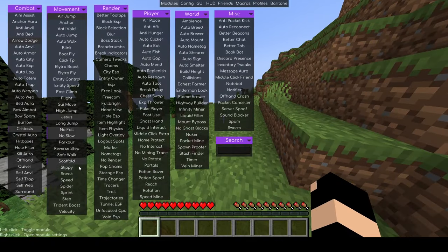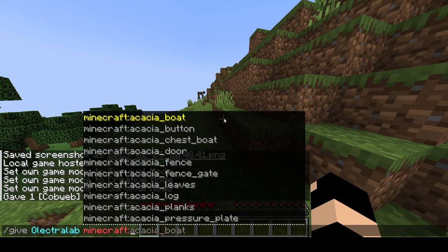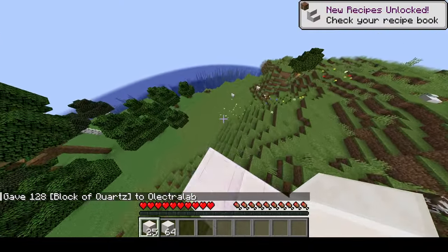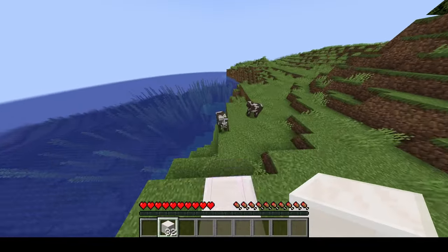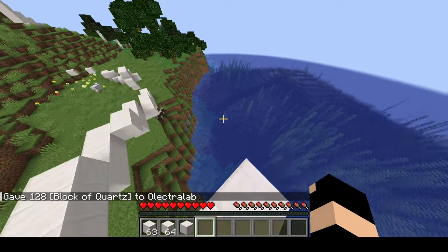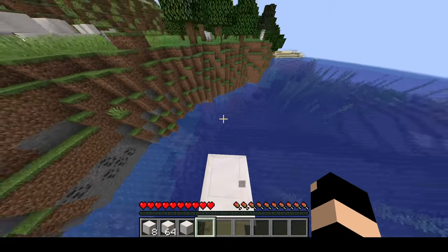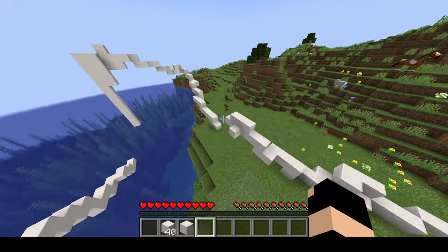And there's scaffold — scaffold is a useful hack. I'm going to give myself some quartz blocks. It allows me to essentially build super fast. It builds without even me being on the block — I'm not even holding the block at the moment — it just builds automatically. I can sprint and it will catch me. You don't want to jump too far though or it won't be able to keep up with you. As you can see I'm not actually clicking anything right now, it's just scaffolding for me.